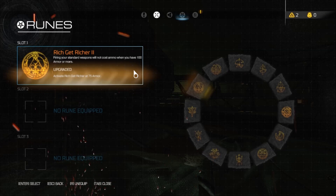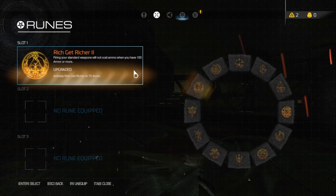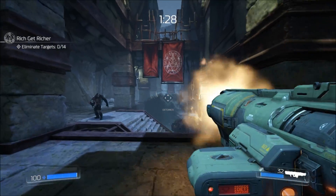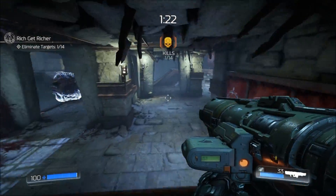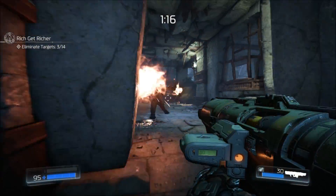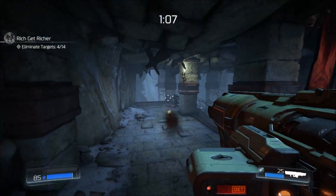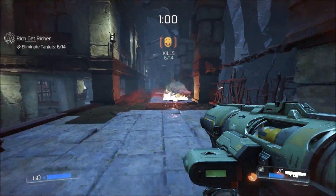Number 1: Rich Get Richer. How could this not be the best rune in the Doom campaign mode? This is the second-to-last rune you acquire in the campaign. What it does is give you infinite ammo at 100 armor or more, and the upgraded version does the same thing but at just 75 armor or more. This is essentially the legit way to get infinite ammo in Doom's single-player campaign. As mentioned earlier, this rune is really good with both the Armored Offensive and Intimacy is Best runes, because you can basically keep your armor stocked up — constantly stagger, glory kill, get more armor, and just wreck face throughout the Doom campaign.